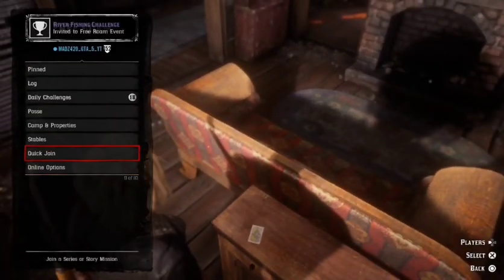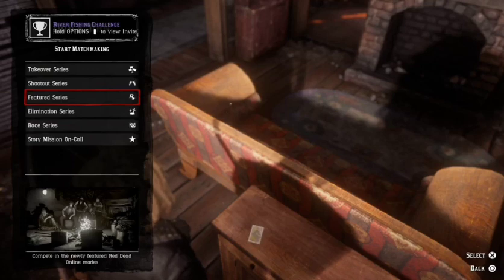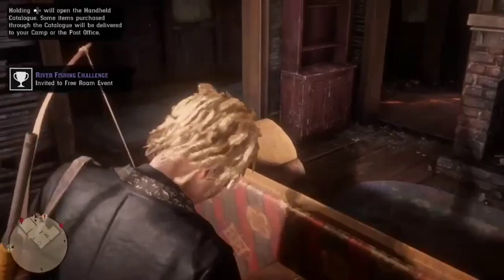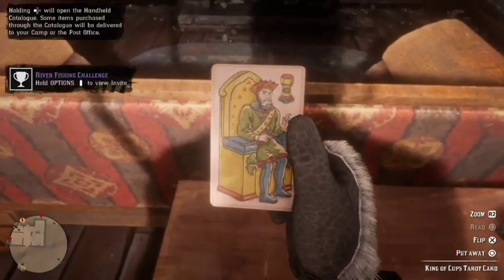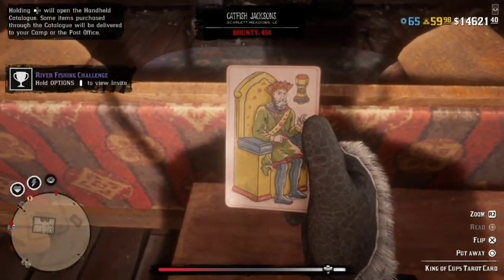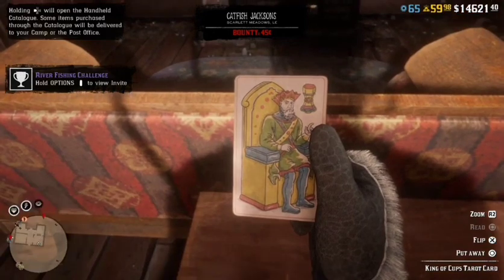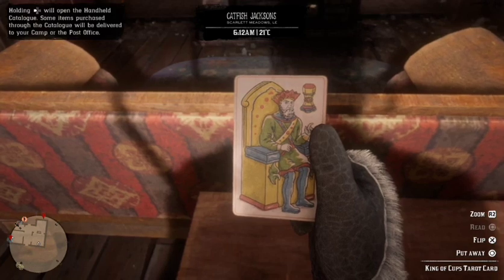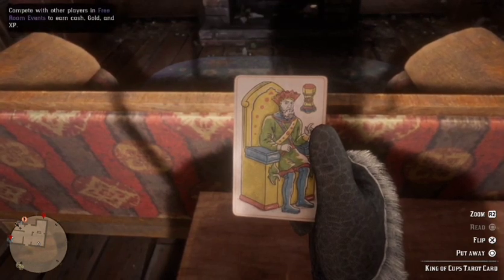Once you're at the card and you have five out of six collectibles, go to Quick Join and start a story mission — On Call or Takeover series — then immediately pick up the card. Keep holding the card and as soon as it goes into the loading screen, you'll notice a loading gear down in the bottom right corner.